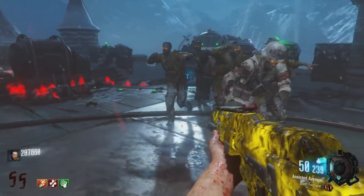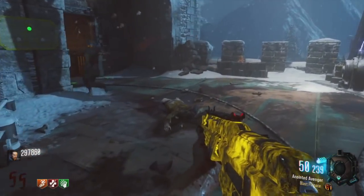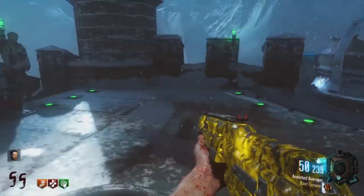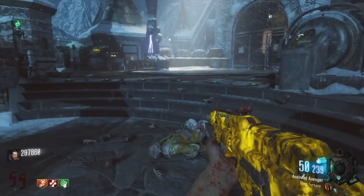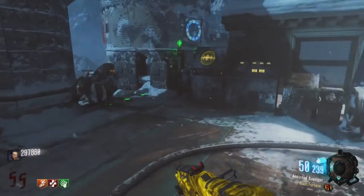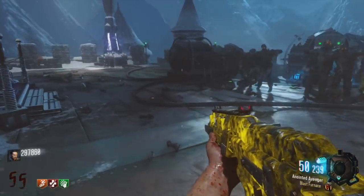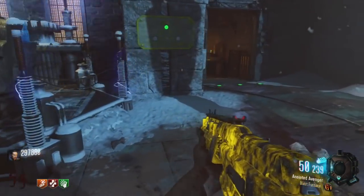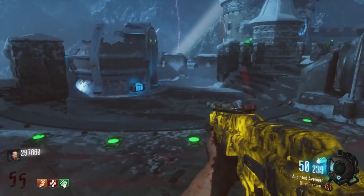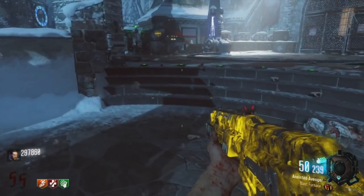Now let's move to Black Ops 1. The map Five introduced our first zombie boss, the Pentagon Thief. He was alright — he stole your gun in the early rounds, a big nuisance — but around rounds 10-15 it just got easy. It was just something that you did: you collected your max ammo and got on with the game, and it was okay.